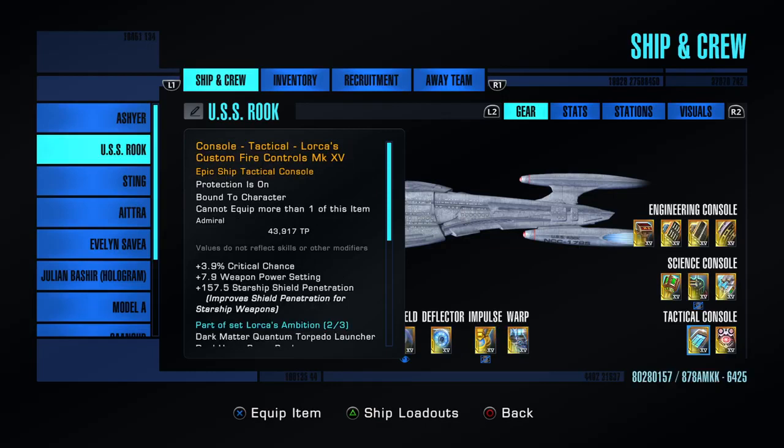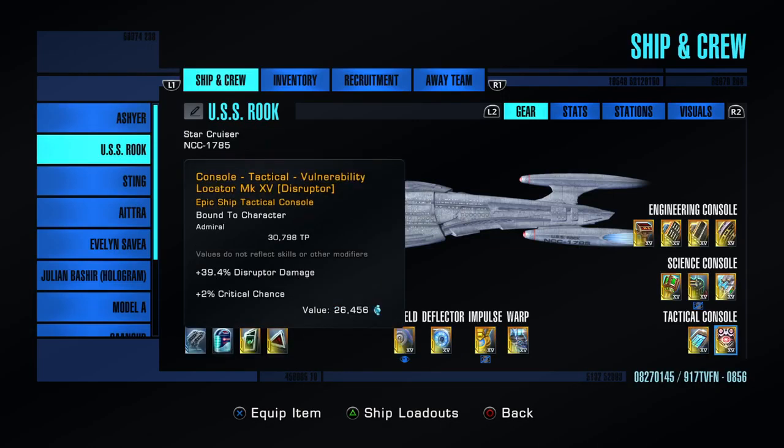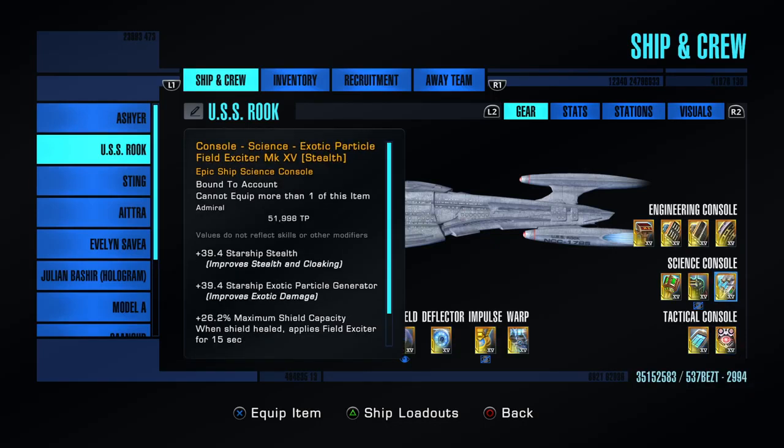In the Tactical section, there's Lorca's Custom Fire Controls, also from the Discovery Rep. From the Fleet Store, there's a vulnerability locator — there are two kinds: the locator gives you critical chance, and the exploiter gives you critical severity. I chose the critical chance on this build because there are only two tactical consoles, and if I'm putting anything there, it's going to be an extra chance.